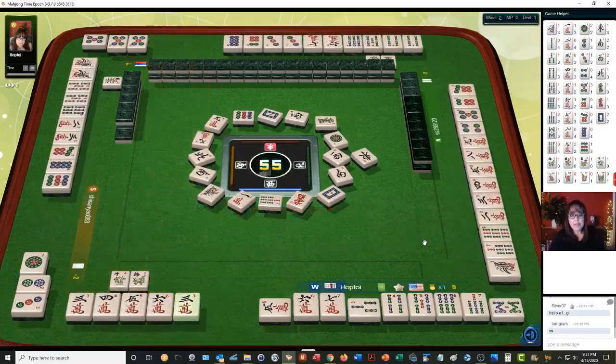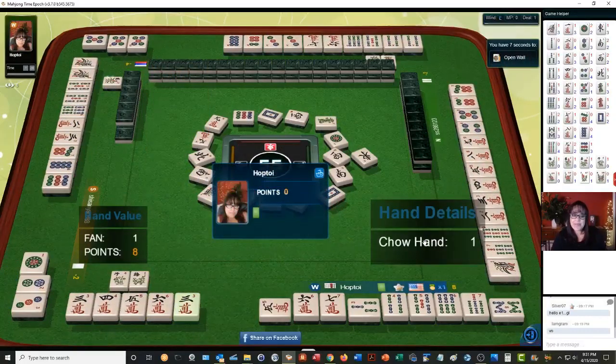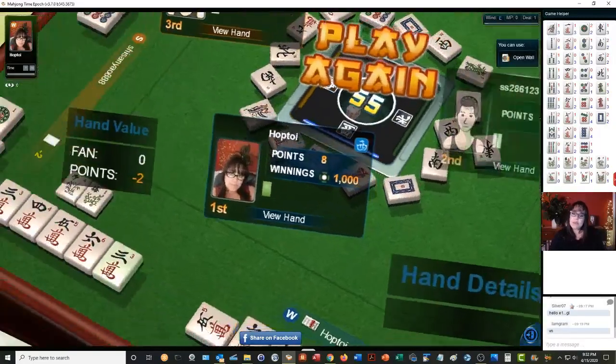This is an all-chow hand, so this is going to be a one-fawn hand. We've got mixed suits, which is why it's only one fawn. All the blocks are chows — when you have that consistency you'll get value. Let's look and see what the other players had.